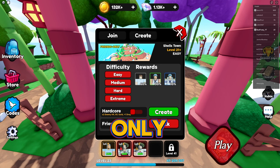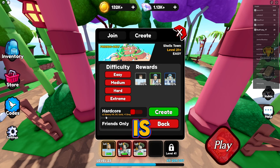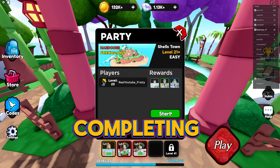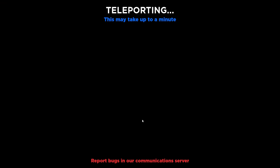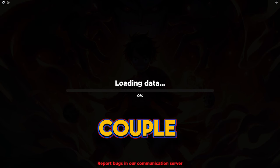We're going to do Shells Town. I'll set it to friends only so nobody joins. On hardcore mode, enemy health is much higher, you get a lot more XP, more gold, and a 1% extra drop chance — but difficulty options depend on your level. We're level 23 so let's try hardcore.